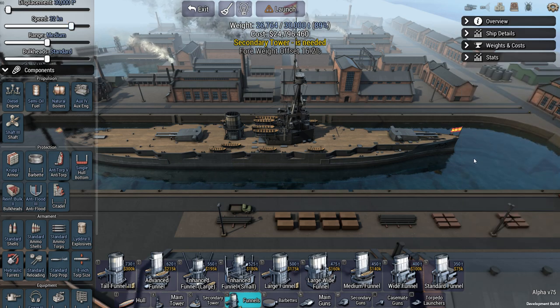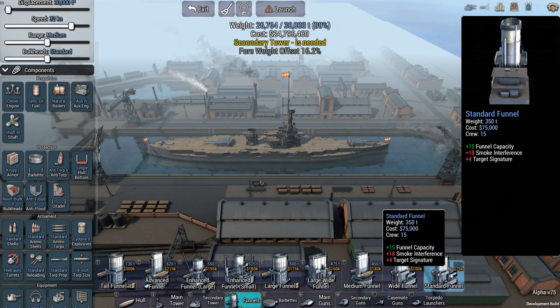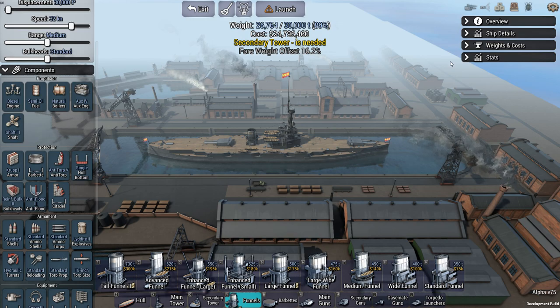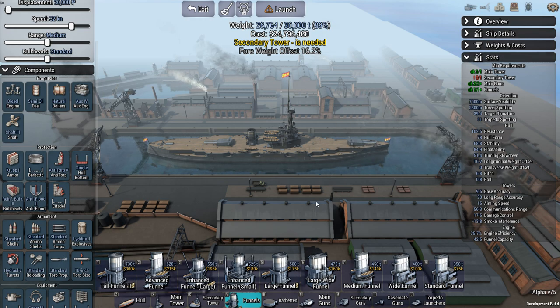Ultimate Admiral Dreadnoughts has a lot of information for you. Initially, when you're just starting out, I'd say have fun with the left-hand side and the bottom. Don't look at the right-hand side too much, except for engine efficiency — that's the one thing to watch under stats. If you have any questions, let me know in the comments below. There are more tutorials in the playlist, and I'll add more as there's demand. Have fun playing the game — make it a fun ship, a poorly designed ship, or a fantastically historic design. As long as you're having fun, you're playing it right. Thank you for watching.